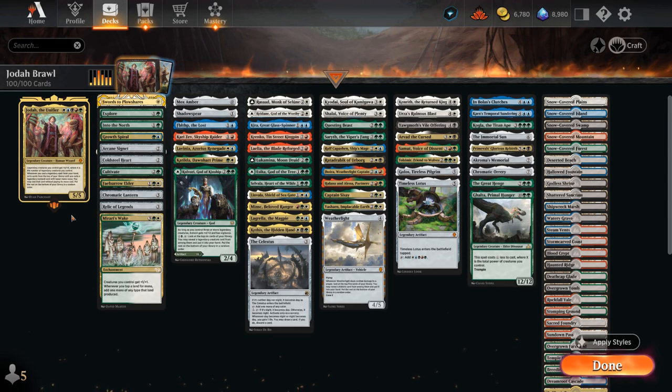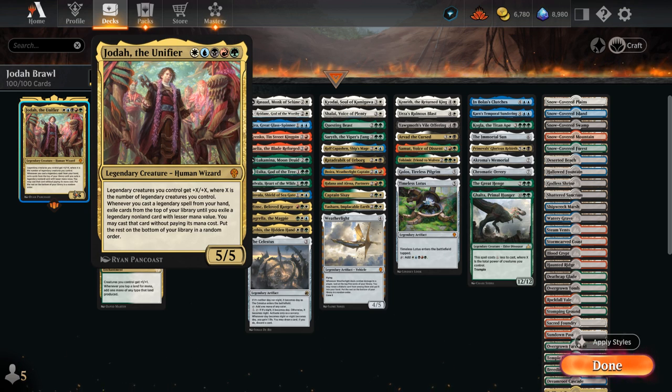Hello and welcome to another Historic Brawl Games video. Today I'm taking a look at a 5-color Legends deck featuring Jodha the Unifier as our commander — a 5-mana 5/5 saying legendary creatures we control get plus X/plus X, where X is the number of legendary creatures we control.